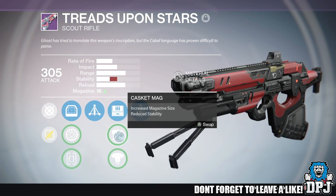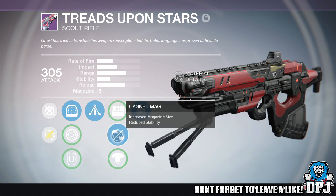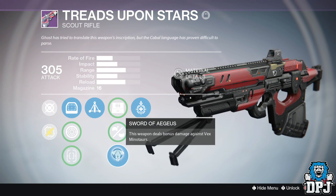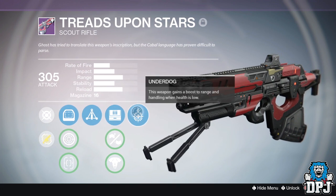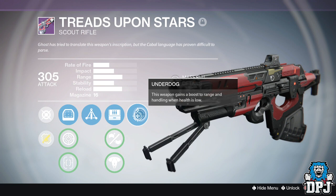The Treads Upon Stars did initially remind me of my favorite scout rifle ever, the Vision of Confluence. The moment it dropped and the first time I used it, I loved it and maxed it out straight away. You guys saw me using it in the raid — it actually did really good.